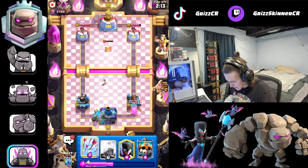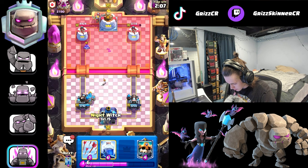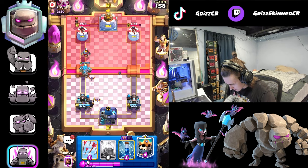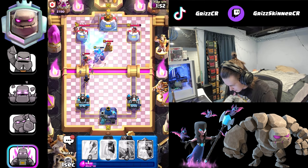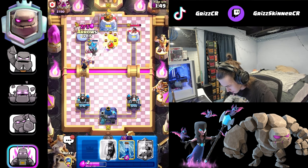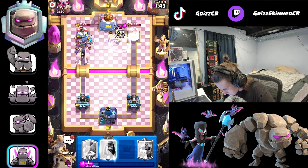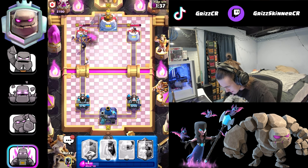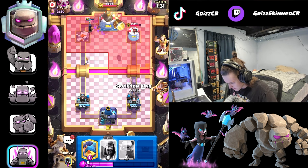I'm going to do it anyway and tank the goblin barrel damage in hopes that he's going to be pretty weak — he'll probably get a split lane push going. I'll wait a little bit, then lightning this. Golem's going to head straight to the tower, we're going to arrow all of this. I'll zap these extra goblins on the right — bats take out that knight and we got a free range on the tower. Let's go!